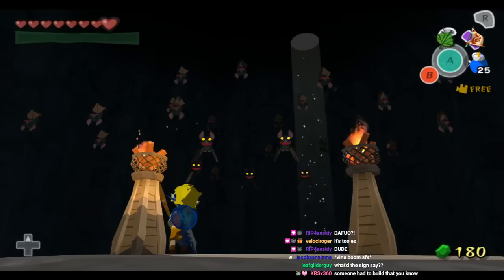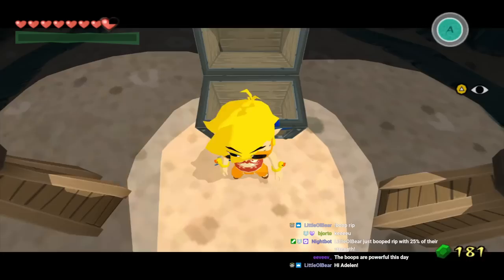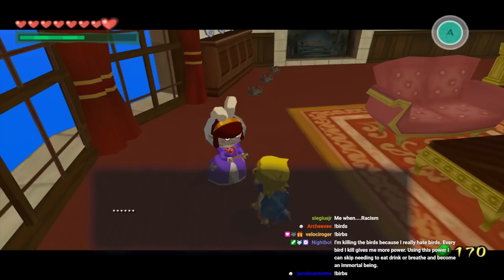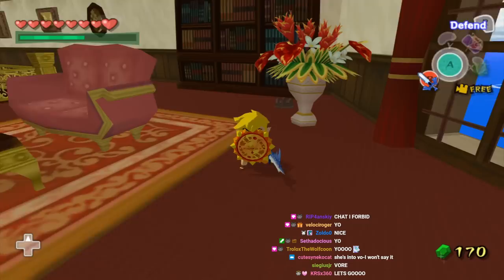Is this literally just light the torches, get a chest? Oh, it's bats! Maggie's Letter. Wait, I got both the letters? Like how does this work in time? Moblin, I like you Maggie, so much that I want to eat you for dinner. Oh no. The Mirror Shield! Yo, this thing looks sick. What the heck? Look at this thing.